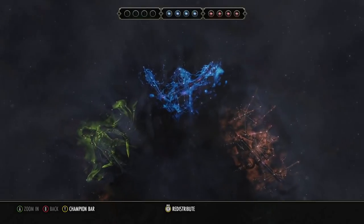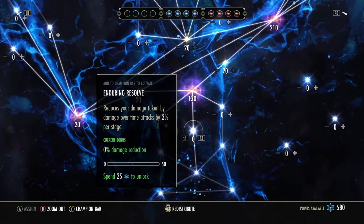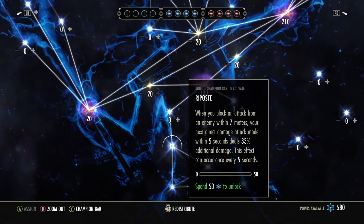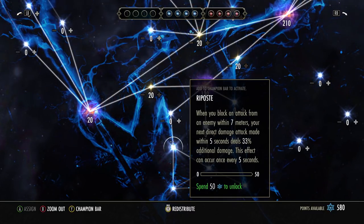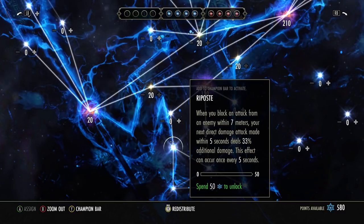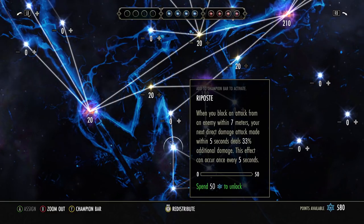I was looking at the champion points and this new one called Riposte — this isn't the broken one by the way. I was looking at it because we were talking about Power Slam in my Discord, and this is going to be a viable possibility for PvP on some builds.